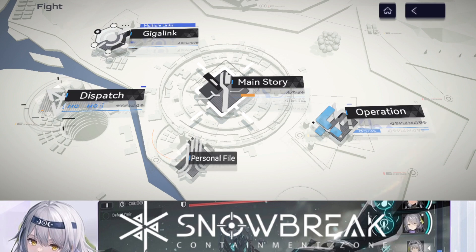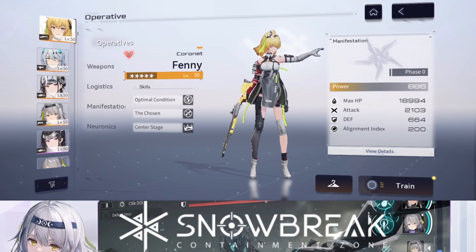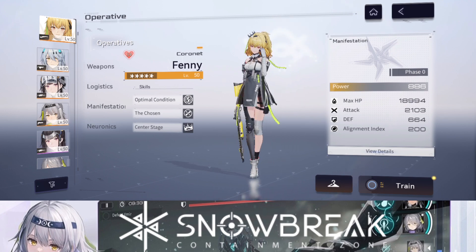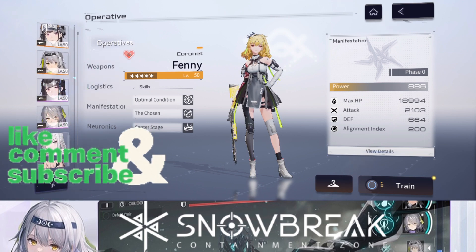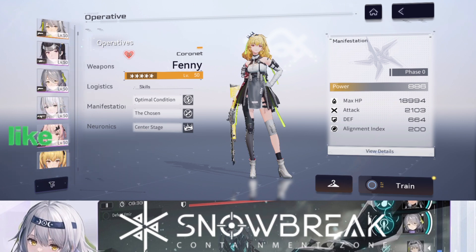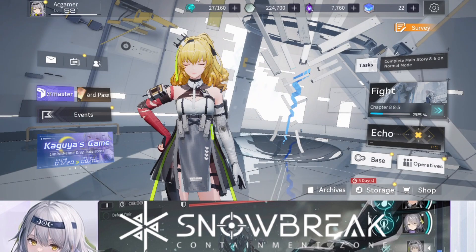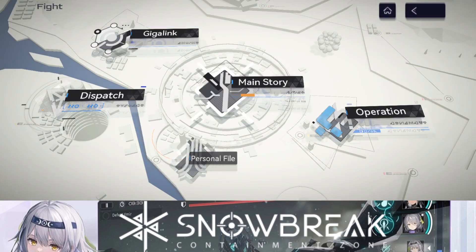Resources are limited so you technically just want to build six characters initially. Sometimes you can build four and switch things up a bit, but six is the maximum. Since I'm a dedicated player I tested a few more and built up to eight characters to figure out which ones are useful. I sometimes switch out one particular character since one unit is usually a flex slot.